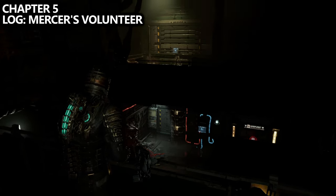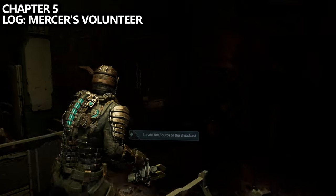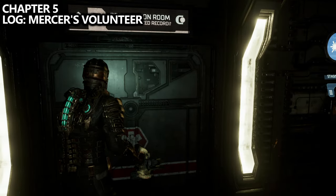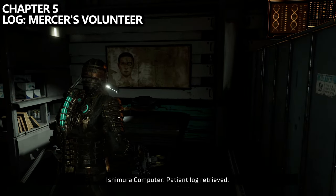During this chapter we will be revisiting some areas we've already been, but there will be new collectibles. For example, if we go through Image Diagnostics and go to the Observation Room after taking the elevator, we have already gotten a collectible here. But now instead of the right-hand side, go inside and turn to the left to find Mercer's Volunteer log.